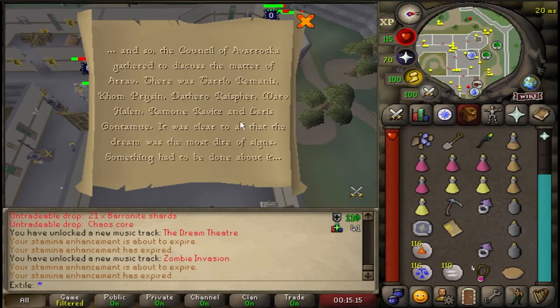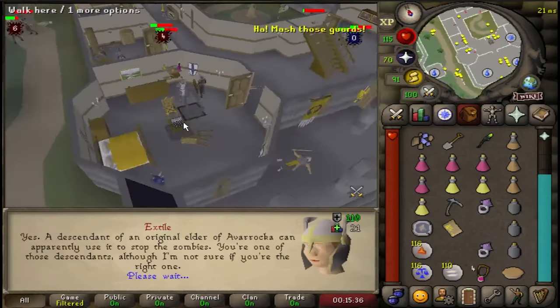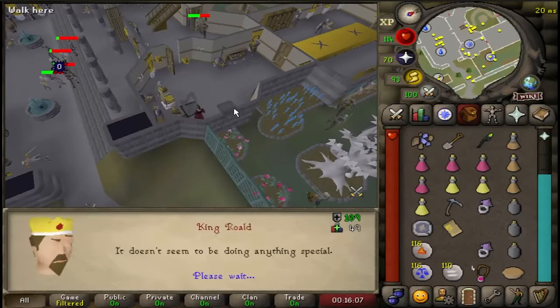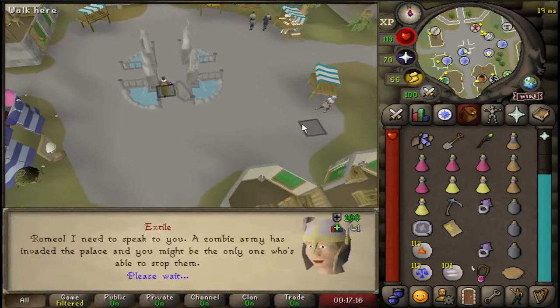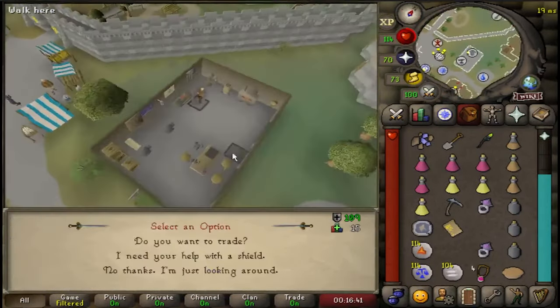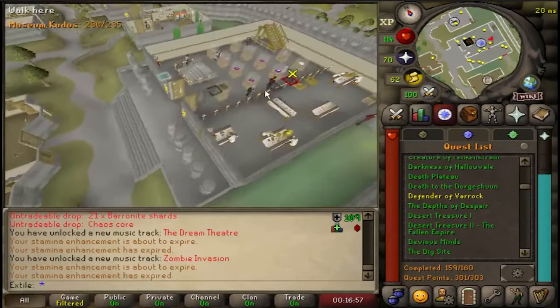Talk to the following NPCs until they tell you to talk to Dementhius: Surprizin who is in the left castle room, King Rold who is in the right castle room, Einosig who is right next to King Rold, Romeo in the town center, Horvik in the north east of the center, and then Varak museum's curator who is in the Varak museum.